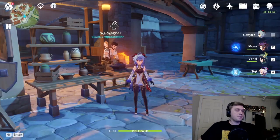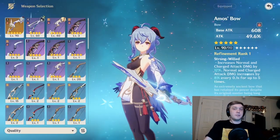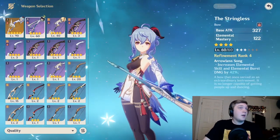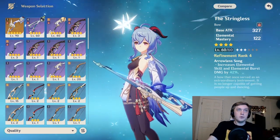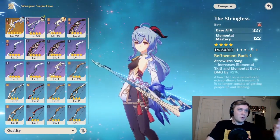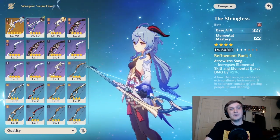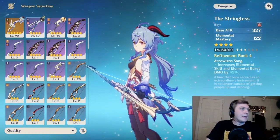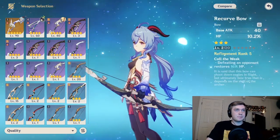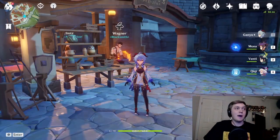As far as support Ganyu goes, the best option for support DPS is going to be the Skyward Harp - the other five-star bow - which has energy recharge and the highest base attack. For four-stars, I would go Stringless - this is kind of your go-to support bow. There are a ton of support bows like the Sacrificial Bow and Favonius Warbow, but the best will be Stringless for elemental mastery. You'll be getting some good melts and increased damage to her ult and her E. If you don't have any four-stars, go for the craftable Prototype Crescent.